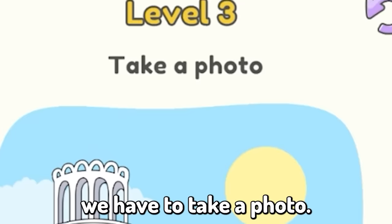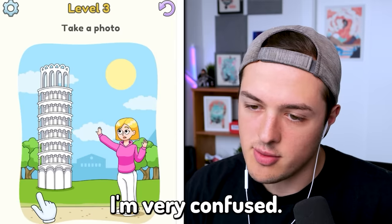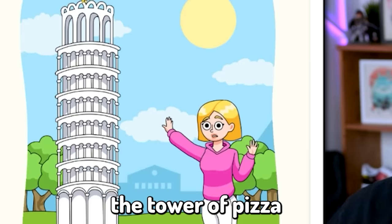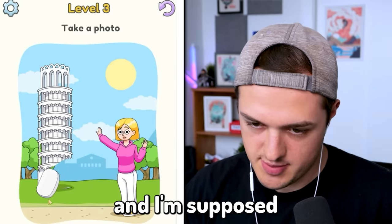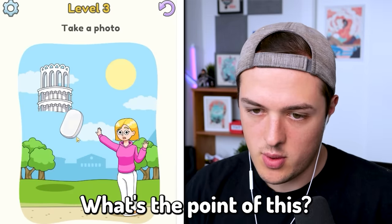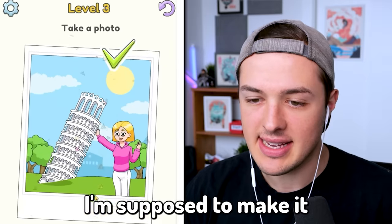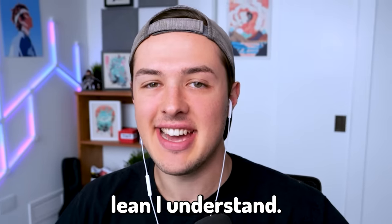These are just the early levels, so it's gonna get a little bit more difficult by the end. Level three: we have to take a photo. I'm very confused. We have this blonde lady on the right side and I think it's the Tower of Pisa on the left side. And I'm supposed to erase it? Wait, what's the point of this? I am getting rid of a national monument. Oh, I'm supposed to make it lean. I understand now.